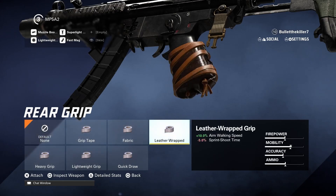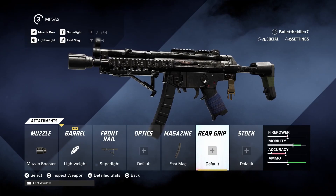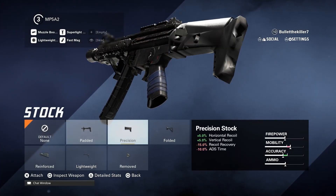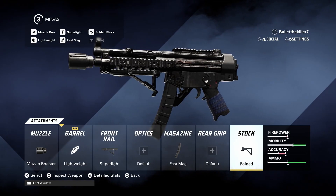For the rear grip, you can leave this part entirely. I was testing the leather wrap and the heavy grip because they increase the overall ADS hit flinch — more than five percent, though the game says ten percent. I could feel a little difference while playing, but I would recommend just leaving this part. Then go ahead and equip the folded stock — firepower is up to 75 percent and mobility is at 100 percent.